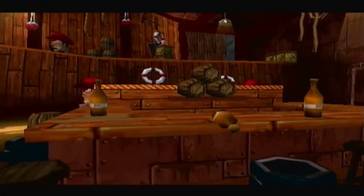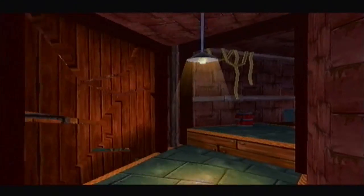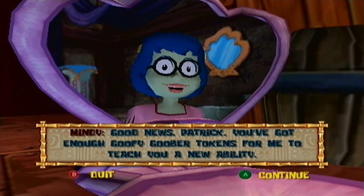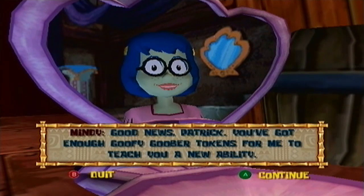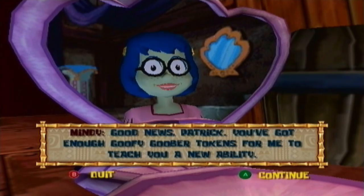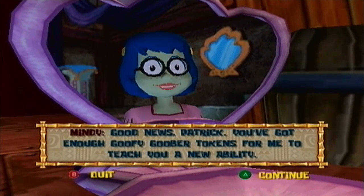SpongeBob and Patrick have discovered the paddy wagon in a parking lot, but the key is missing. So the only thing to do is go into the rough, tough bar and look for it. You have to get the key to the paddy wagon back. I love the music in this level. Patrick, you've got enough Goofy Goober tokens for me to teach you a new ability. Another new move for Patrick and a new platforming level that we will not get to see until the next episode.